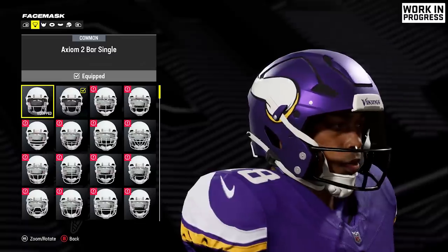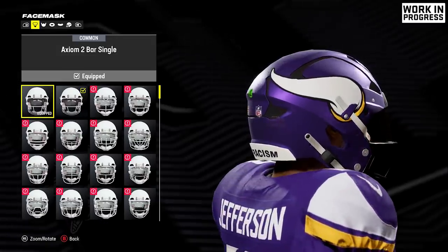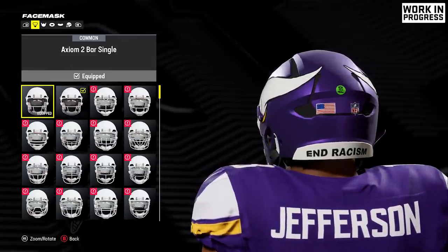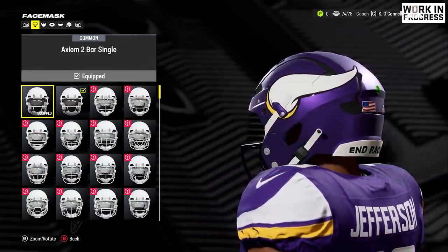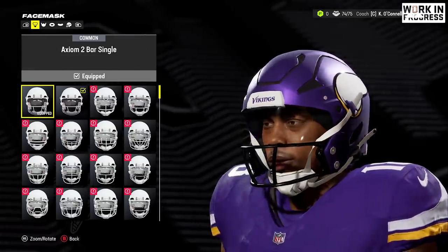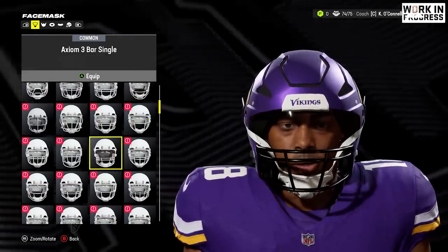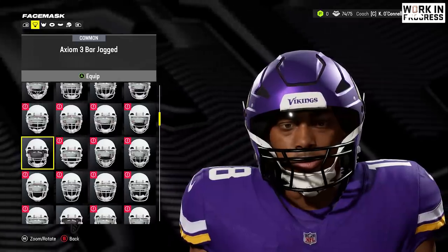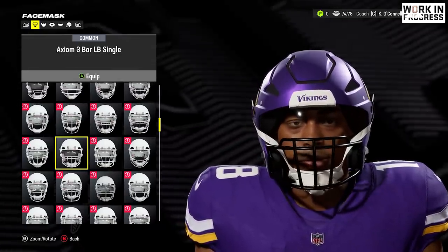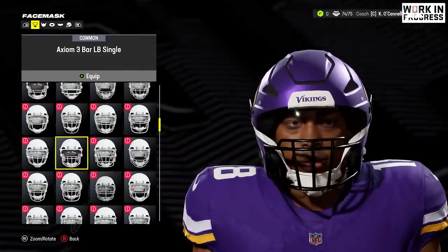Now let's talk about equipment. We got to start with the Axiom helmet — I got so many comments about this over the last year, and this was one of the most requested things I've personally seen. We now have the Axiom helmet in the game, worn by guys like Micah Parsons, and maybe even Tony Pollard. Now you can equip it to any player you want. We've got it on Justin Jefferson here just to show it off, and here are some of the different face mask options: the two bar, the three bar, the three bar jagged, and the three bar linebacker single — that one looks kind of menacing, which might be the one Parsons wears.